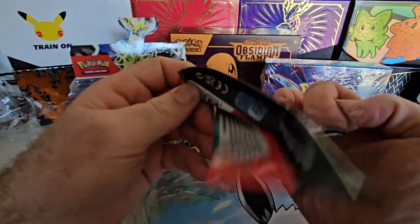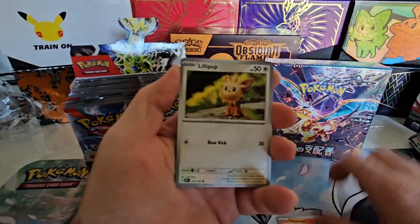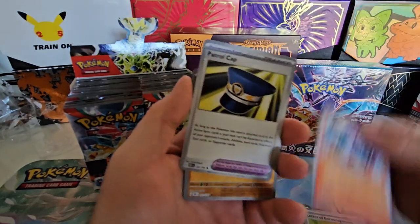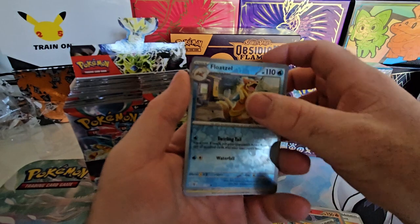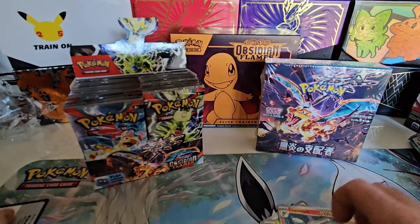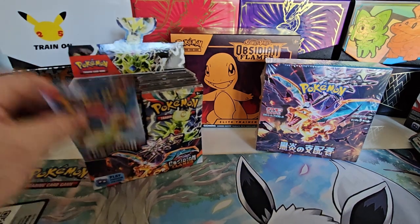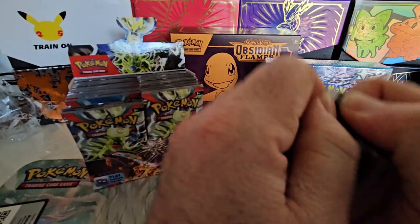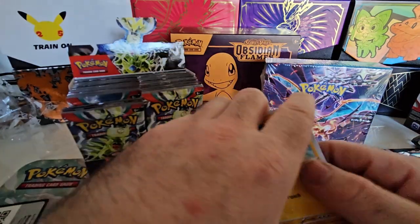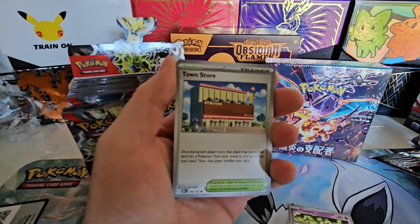The only card I really need out of the English set is the EX Charizard, just the normal one, Diglett, Wotzel, and Toxtricity. That's the only cards I'll really need out of this. Hopefully we can get that and then I'll have all the Charizards out of the set — which is pretty nutty, considering it's only been a few products that we've actually opened.